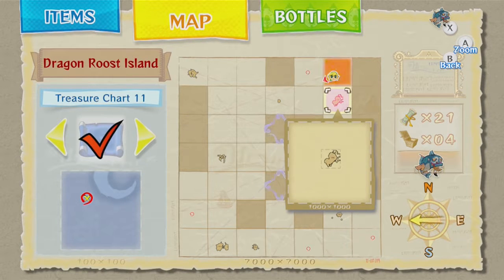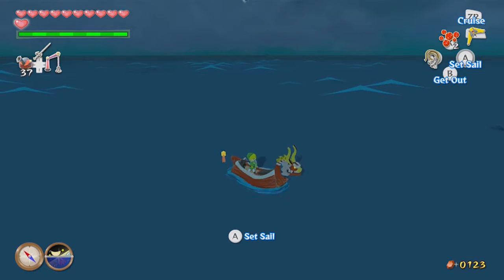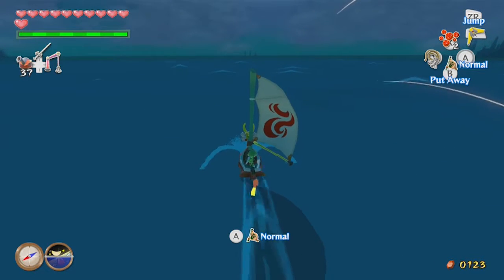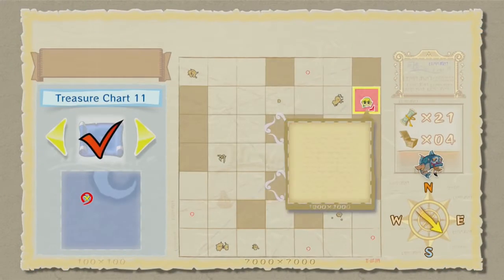Next up, I think we want to head southeast one tile past Dragon Roost. If you have 20 Golden Feathers there is something you can do on Dragon Roost Island, but I only have 10 since I didn't steal enough from the Pieds in the Forbidden Woods, so I'll save that for later. We're just going to head southeast one tile to the Flight Control Platform.